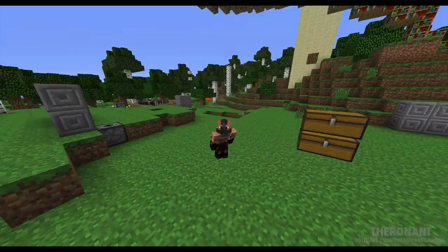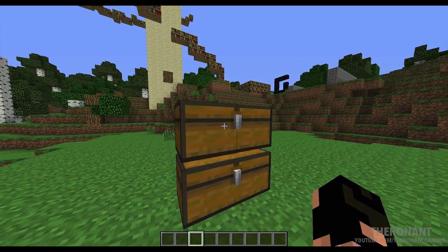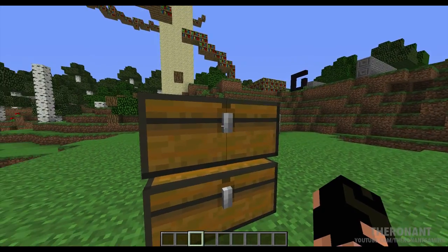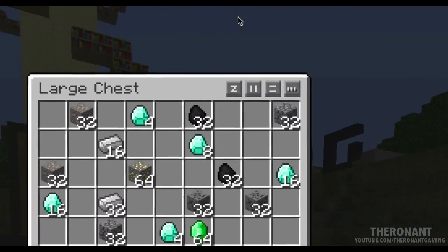So without further ado, let's just get right into the mod. Now, I think we have all been in this situation where you've been playing in your Minecraft world for a while now, and things have built up and your inventory now looks like this. What this mod does is add in a very simple way for you to organise all of these in the form of these little icons here.